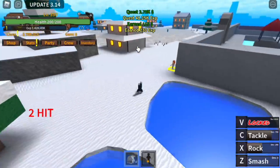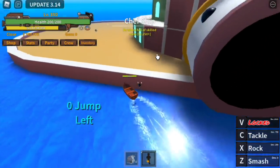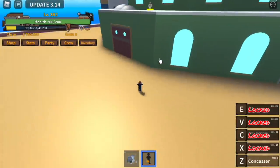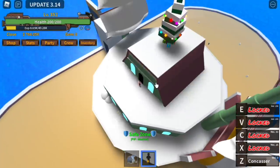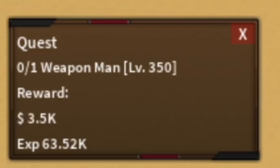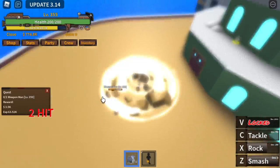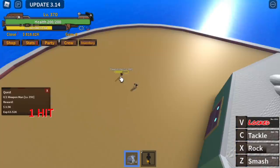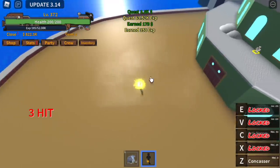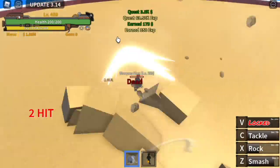After level 350 we move to the Chef Ship — this is actually a ship. You can now use your C skill for Black Leg and Sorrow for mobility. Start and grind with the Weapon Man. The mobility of this fruit isn't great, so just focus on one enemy. Keep defeating them until you reach level 450.